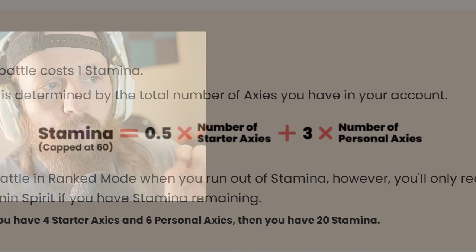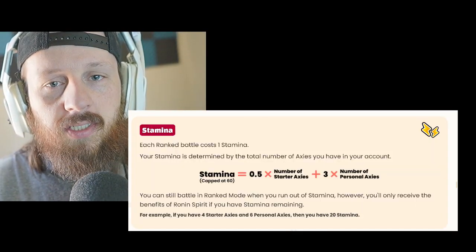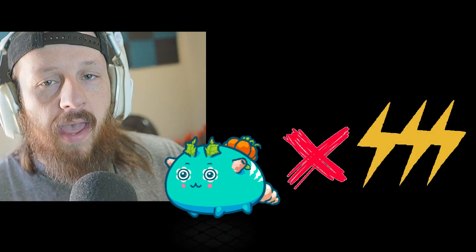This new system is 0.5 energy — or stamina, as it's referred to in Origin — per starter Axie in your account, plus 3 energy times the number of Axies that you own in your account. This is huge.